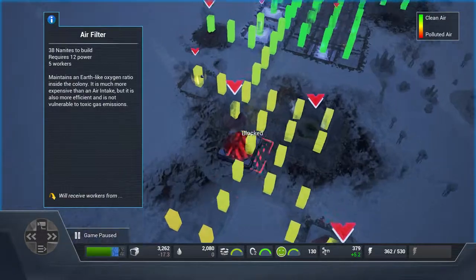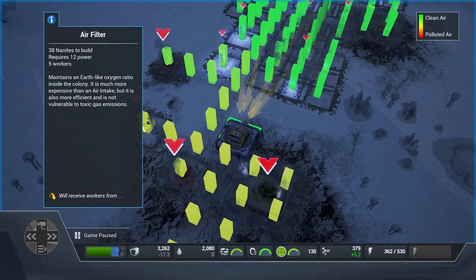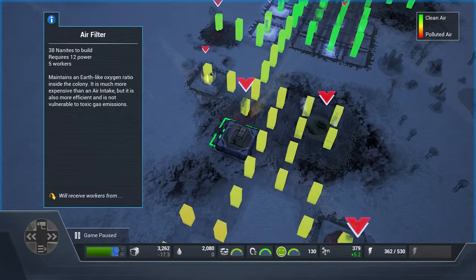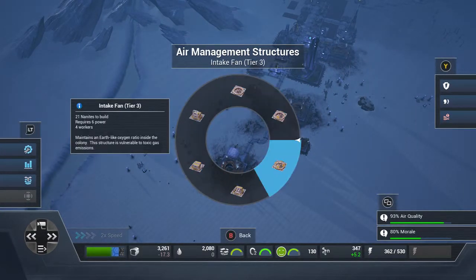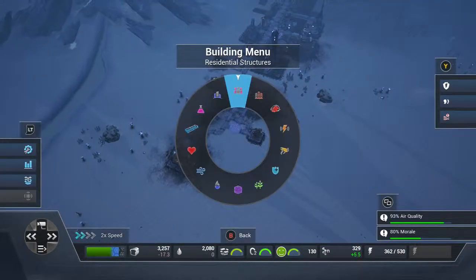Here you can see this is terrible air quality. Air quality is not good there, so let's put one right over here. I've got a geothermal — geothermal is terrible for air. If you can, always add air intakes.